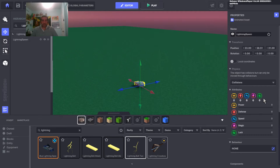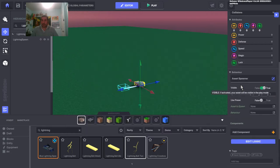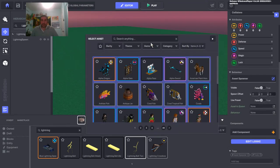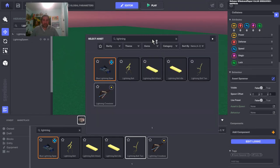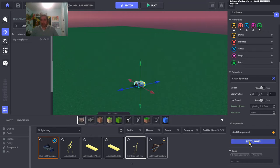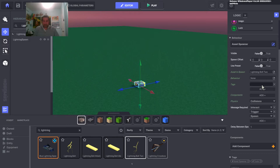I'm going to add an asset spawner component to the nautilus shell. I want the spawn to happen invisibly, so I'll turn off visibility. I'll configure it to spawn the lightning bolt asset, give it a tag called 'lightning bolt', and add a health component — because I'm going to spawn it and then kill it straight away. For physics, we don't need any collisions since it won't live long enough to matter.